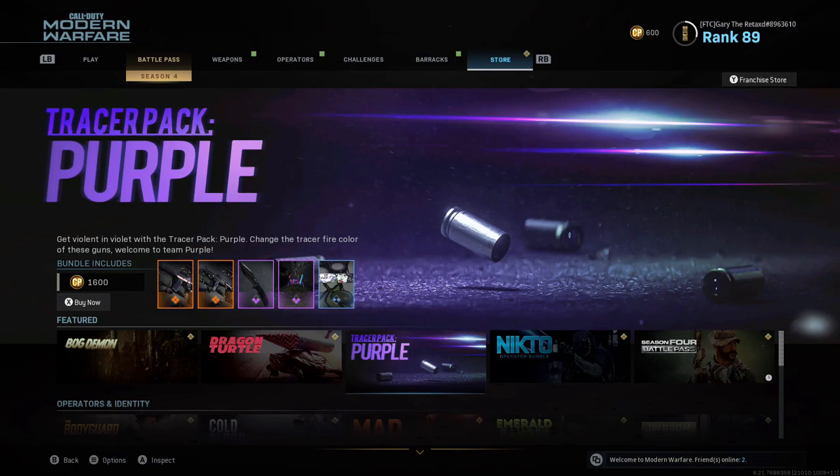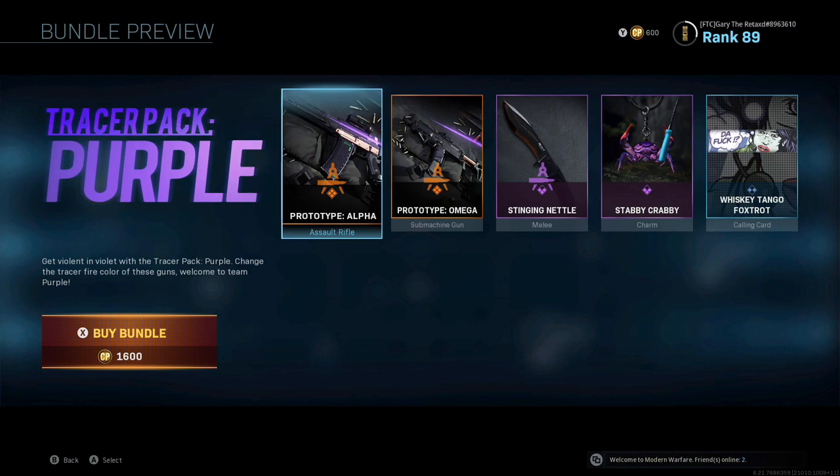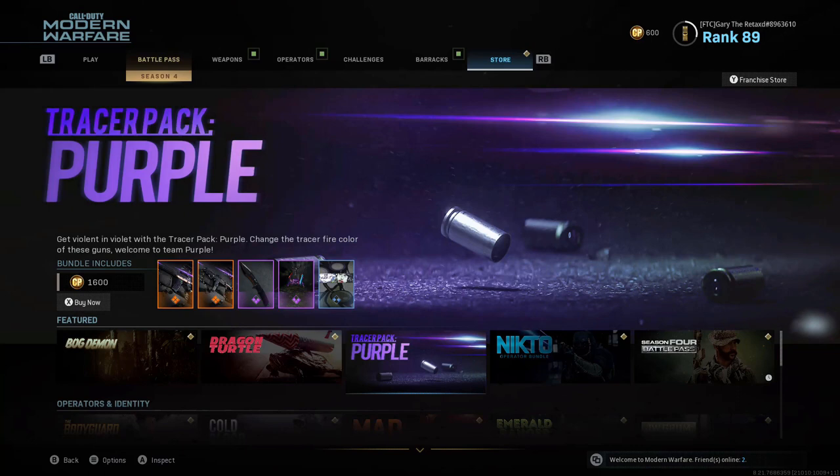So what you guys are going to want to do is click on whatever pack you want. You are going to need to have the right amount of COD points to get the pack though. I have 600, so let me check — none of them are 600 COD points, they're all above 600, so I can't actually do it on this account right now. But I will completely explain how to do it.